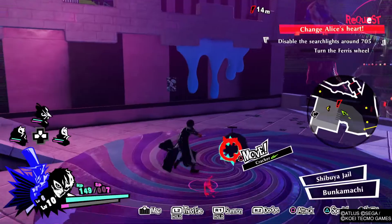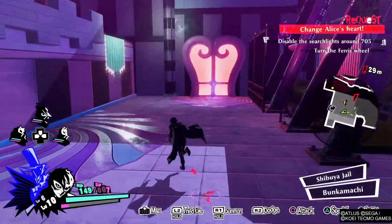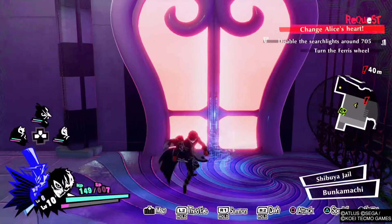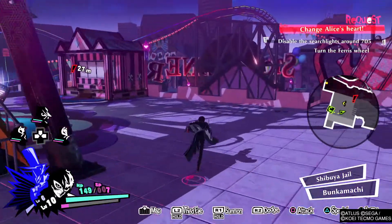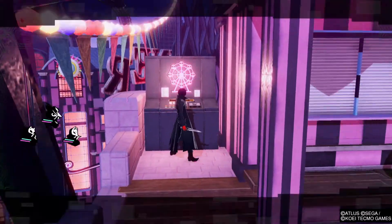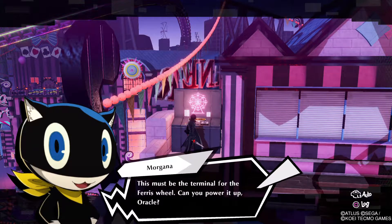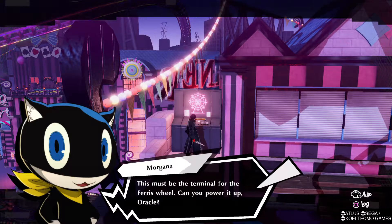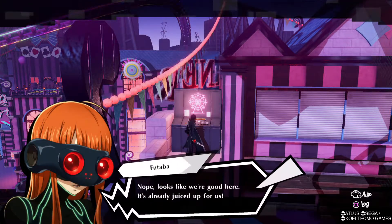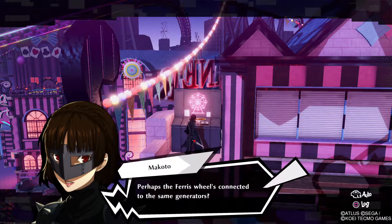Alright, so we've got some new party members in. And we've also got the new checkpoint — the western area. See if I can't swap myself out. This must be the terminal for the Ferris wheel. Can you power it up, Oracle? We don't have to go hunting for more generators, do we? Nope, looks like we're good here.